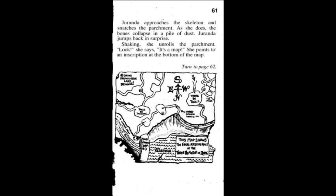Geranda approaches the skeleton and snatches the parchment — as she does, the bones collapse in a pile of dust. Shaking, she unrolls the parchment. 'Look! It's a map!' She points to an inscription: 'This map shows the final resting place of the three palantirs of Zork.' And here we have 'there be trolls and the maze,' 'there be dragons,' 'beware — lairs of the Gru' marked with little g's. This map actually kind of helps you get through the rest of the game book. Let's go to page 62.